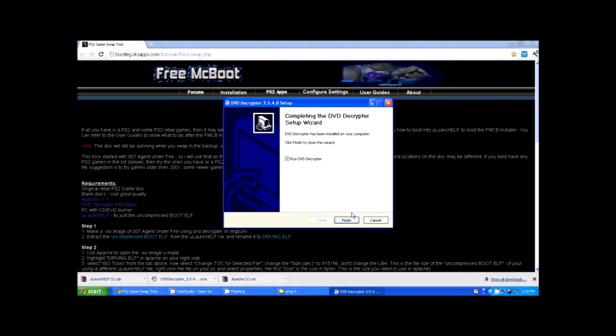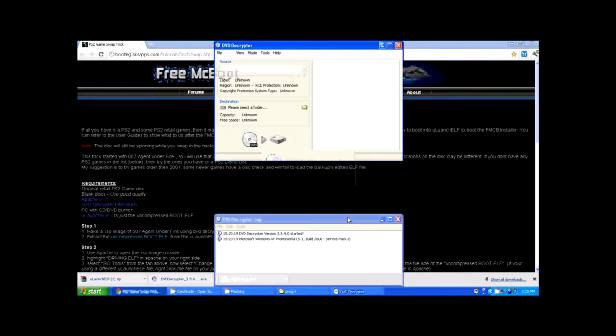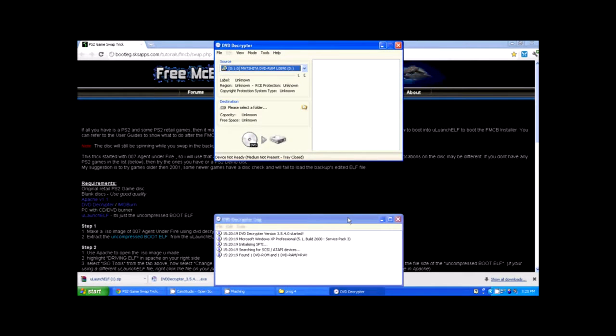First thing you want to do is install DVD Decryptor. Go ahead and push through the installer — you don't really need to run it right away. Put your Agent Under Fire disc into your computer, then go up to the top, go to Mode, then ISO, then Read. It's going to create an image of Agent Under Fire on your computer. I'll be back when this is done.